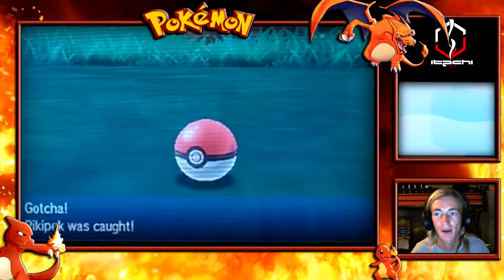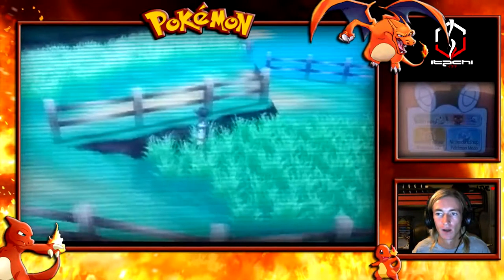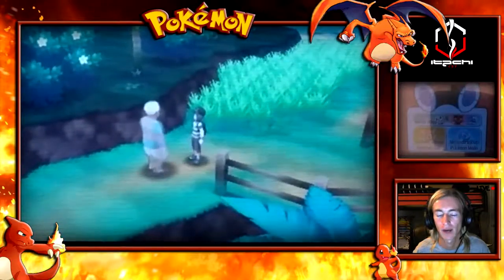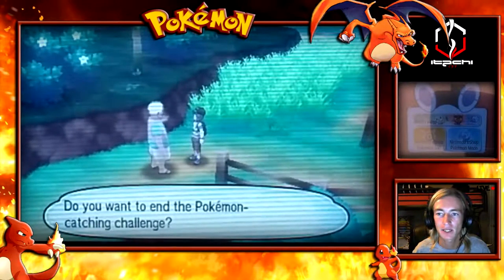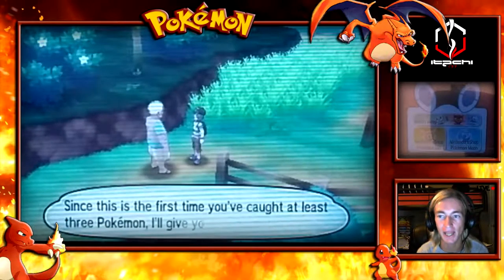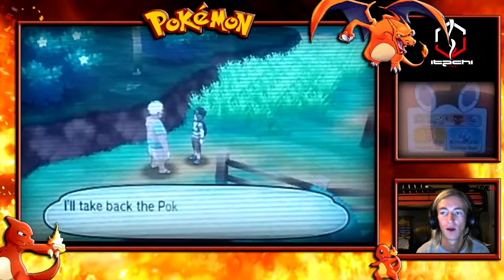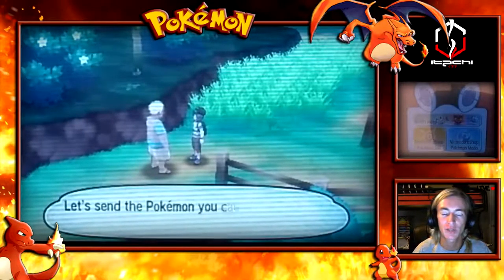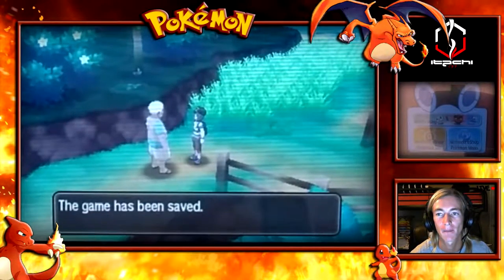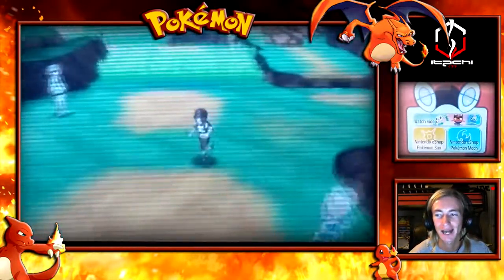That's three Pikipeks - three Pokemon caught on this route, three for the trial completed. I'll call this the 'capture for no reason trial,' but there is a reason because this guy's going to give us a nice item. I show him all the Pokemon I caught - three - and he gives us a Nugget to send to our Pokemon Sun and Moon game. Besides Greninja, that's probably the best thing we've gotten so far. Thank you for tuning in, let me know what you think in the comments, and stay tuned for more Pokemon Sun and Moon content!